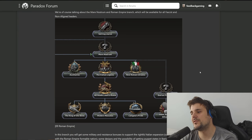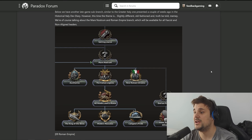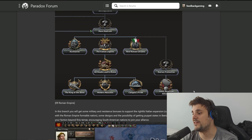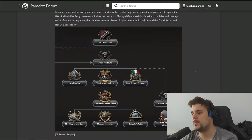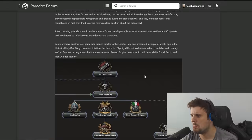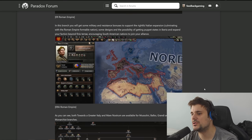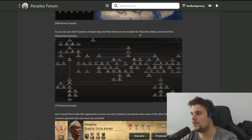At the very bottom of the focus tree, whether you've gone down the two alternative Duce paths or the king path, you have the option for Mare Nostrum - the Roman Empire restoration. It doesn't give much away but there are South American alliances and Iberian protection mentioned. Surprisingly it doesn't mention Mussolini being able to go down this path at first, but then we see Augustus Mussolini - an amazing restored Roman Empire focus - and it is available for Mussolini, Balbo, and Grande as well as the monarchist path.